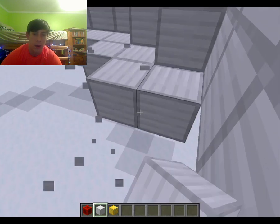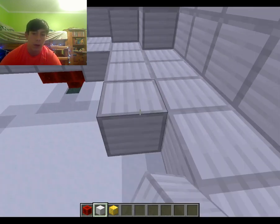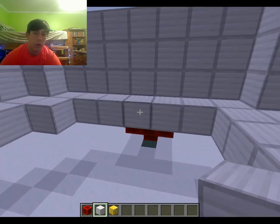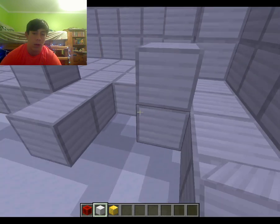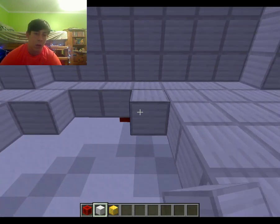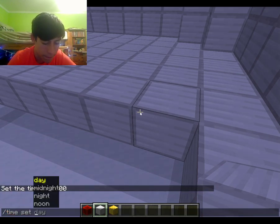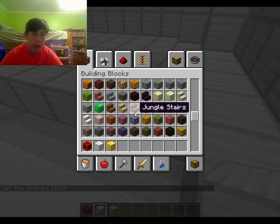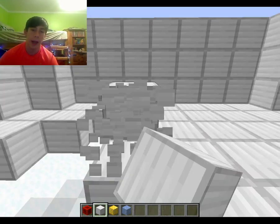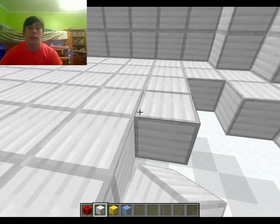And then boom, bam, okay, and then I can do this. I'm also thinking I'm going to need some ice. I want to use ice for the windows. I know I could use glass, but I think it would look more cartoonish if it was blue, so that's why I want to use ice, because ice is blue and it's see-through.